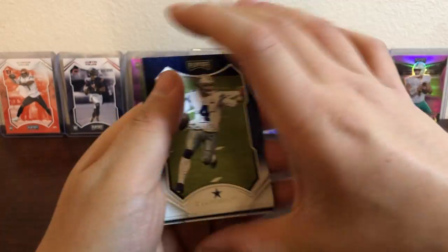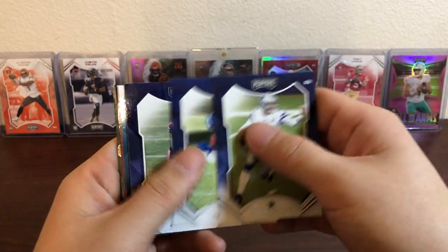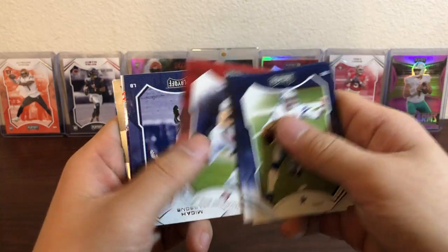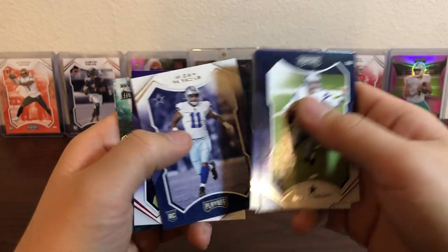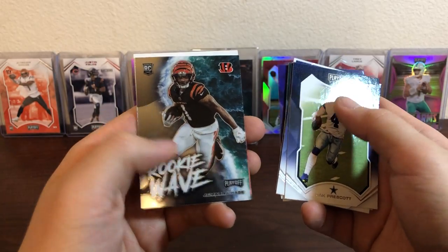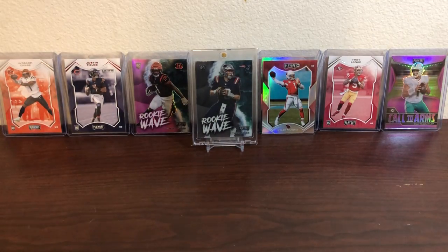Last pack: Dak Prescott, Ty Hilton, James White, Zach Ertz, Rob Gronkowski, Michael Parsons — nice rookie there — Ray Lewis, and a nice rookie wave Ja'Marr Chase. I think the mega is winning — of course, obviously, you get the auto. Definitely way more rookies. Tell me what you guys think — I think the mega won for sure. Let me know your thoughts and don't be salty!